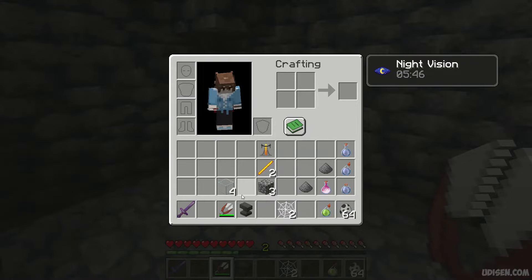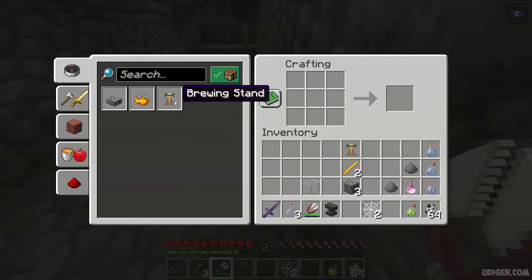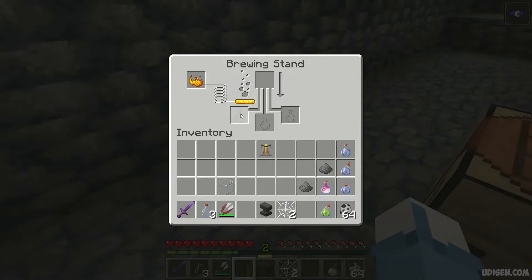After that, return here. Make glass bottles with the red crafting type. Set up your brewing stand. Use the blaze rod — turn it into blaze powder. Place blaze powder; it is the fuel of our brewing stand.